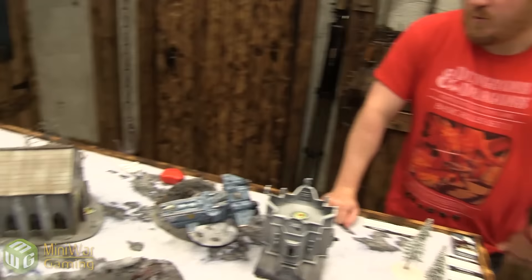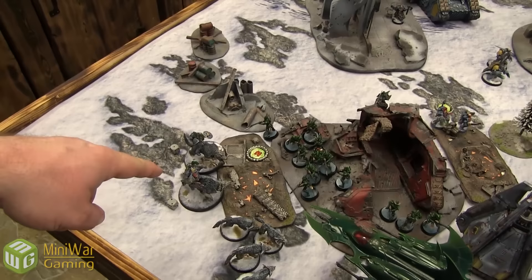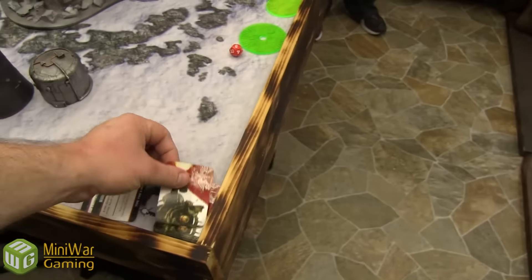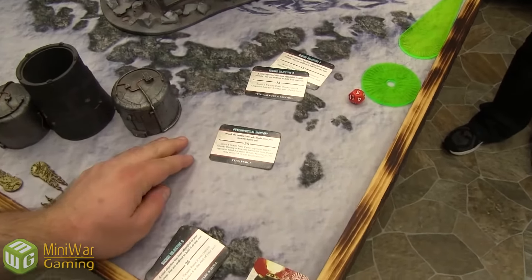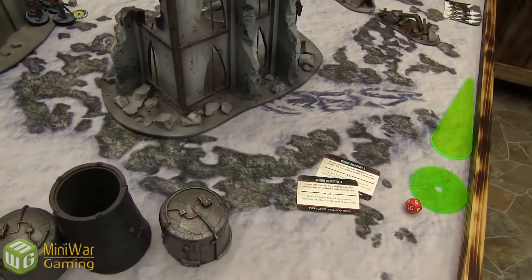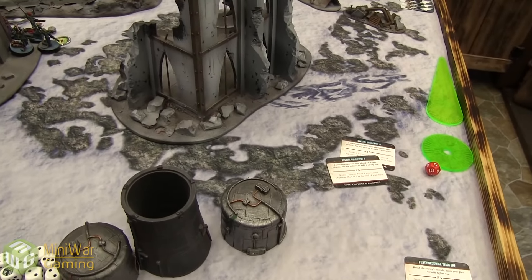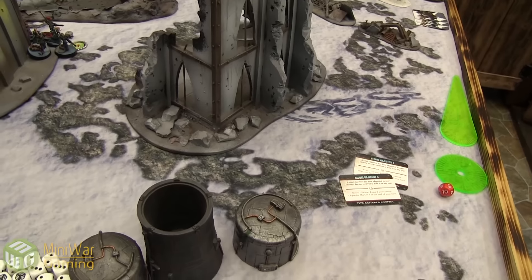End of turn three — Space Wolves score Secure Objective Two and Hunt with Cunning — one point for the outflanking Wolves destroying a unit. Discarding Oath of Vengeance — keeping the character hidden. Turn four for Dark Eldar: all units get fearless. Drawing three cards: card 15 — marker, card 13 — Death by a Thousand Cuts, score one victory point if casualties are caused to three different enemy units. And Pain in All its Forms — score one victory point if a unit is completely destroyed in shooting or assault, D3 if in both phases, D3 plus three if three units destroyed combined.